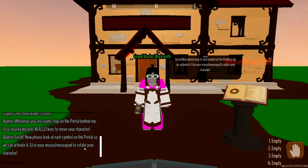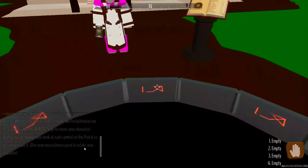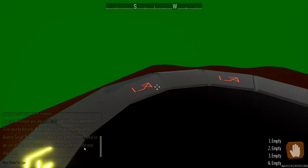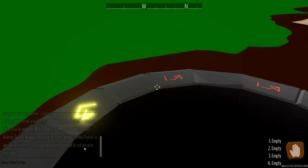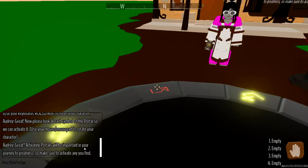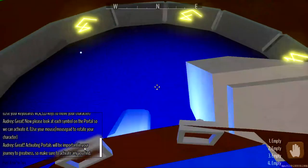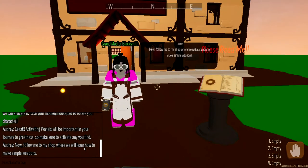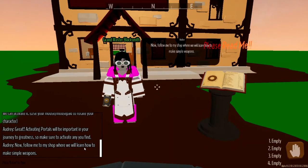Now please look at each symbol on the portal so we can activate it. Use your mouse pad to move around. Those are changing from one shape to another shape and they're lighting up after we look at them. Let's get this last one here - and a nice pretty blue underneath us. Activating portals will be important in your journey to greatness, so make sure to activate any you find.